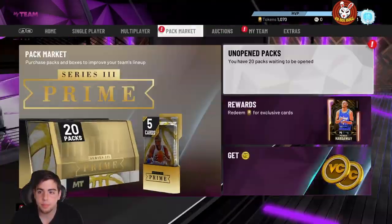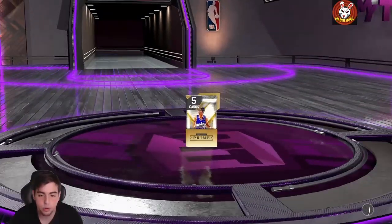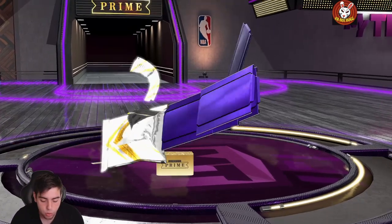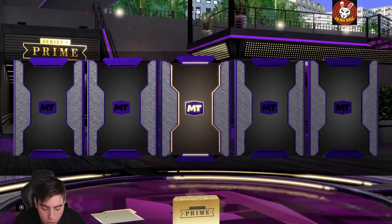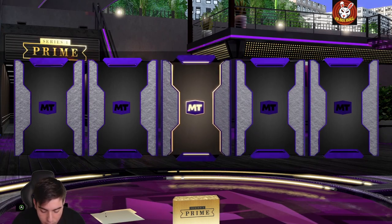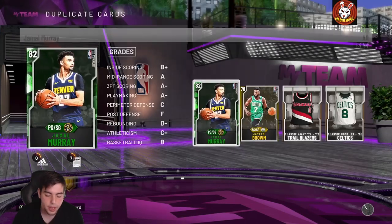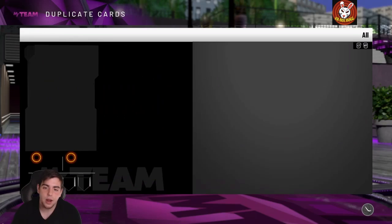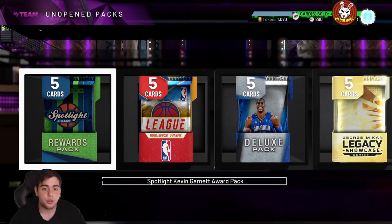We got another code for Durant — a possible Prime Kevin Durant pack. Here it is: durant-2-wlf8-9rth4-h9hn6. Here we go, here's the pack... terrible, terrible, terrible. But yeah, those are the three locker codes I'd definitely recommend you guys try out.